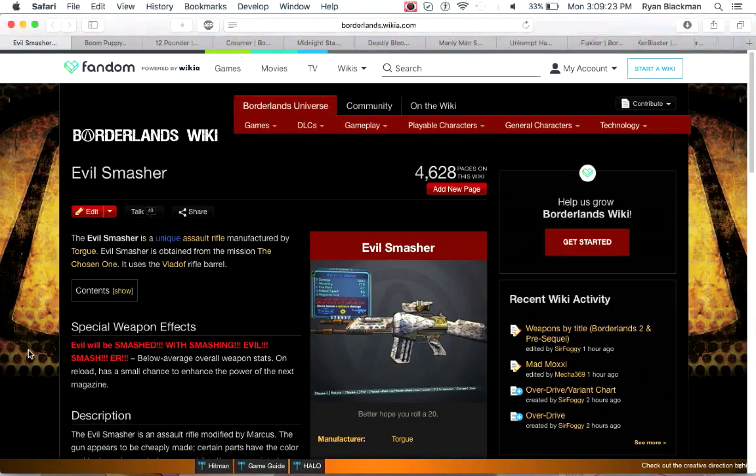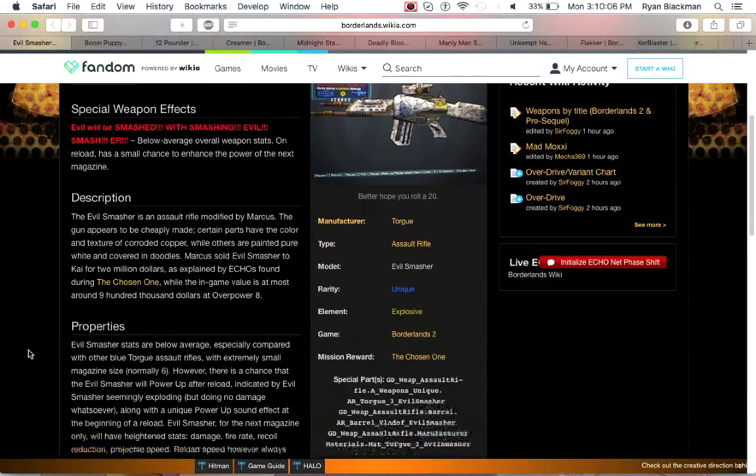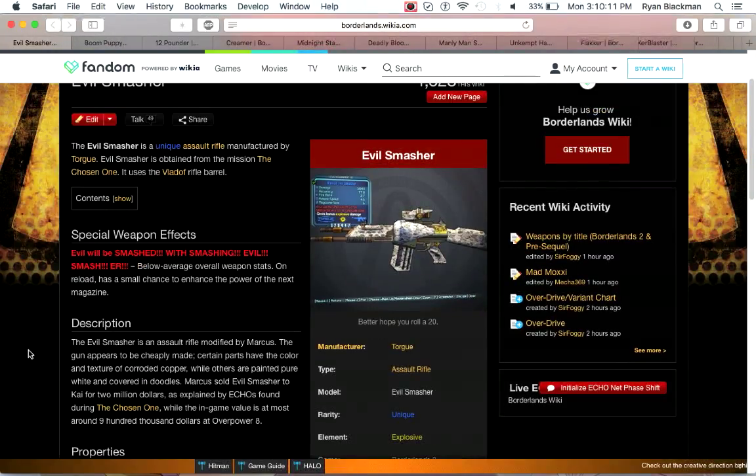Next up is the Evil Smasher. This used to be a really good assault rifle before it got nerfed into oblivion by Gearbox. It has below-average overall stats, however when you reload it, it has a small chance to enhance the power of the next magazine. The idea was you'd fire one shot and reload repeatedly, stacking your reload chances. In early Borderlands 2 before it was patched, people could easily stack ten or more reloads and have a ridiculously powerful assault rifle. Unfortunately Gearbox nerfed this weapon — it made it kind of suck. They took away its stacking potential. So if you want a mediocre weapon, go with the Evil Smasher; if not, literally just pick up any blue assault rifle by Torgue, it'll probably be better.